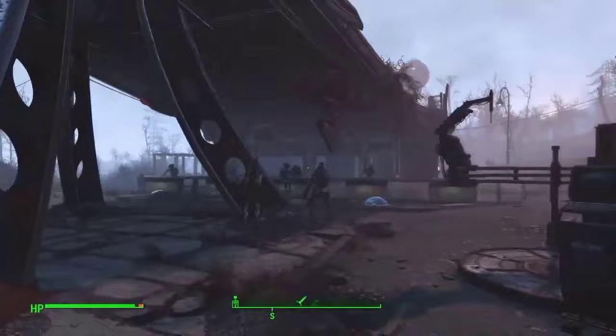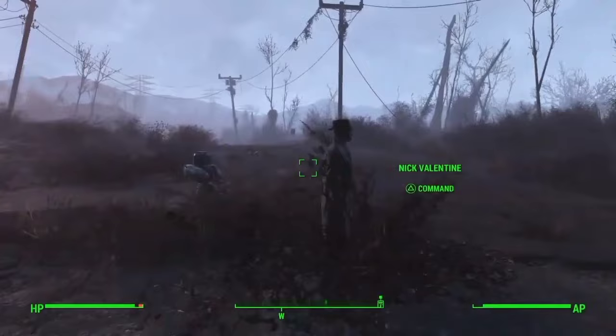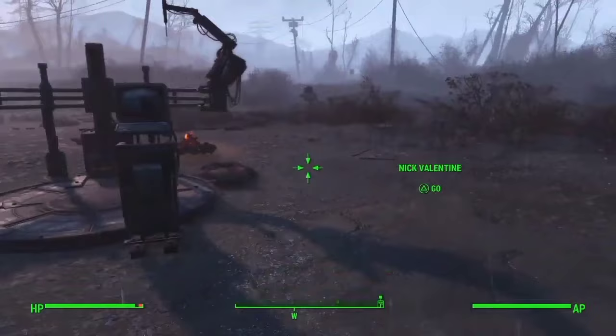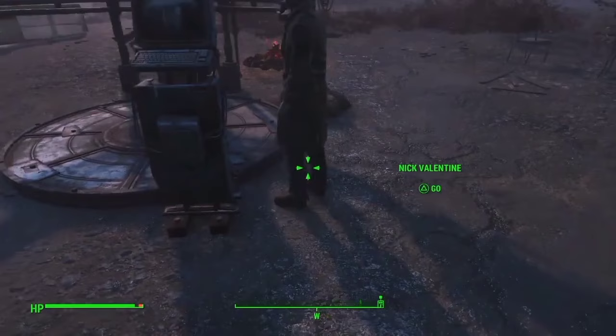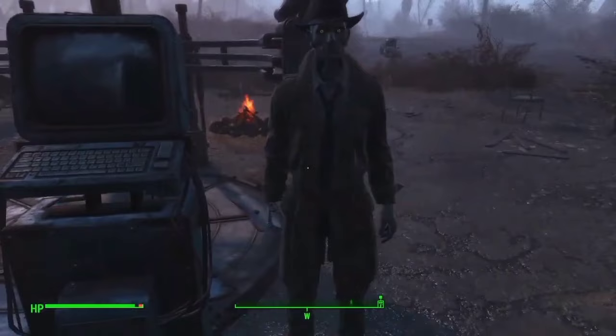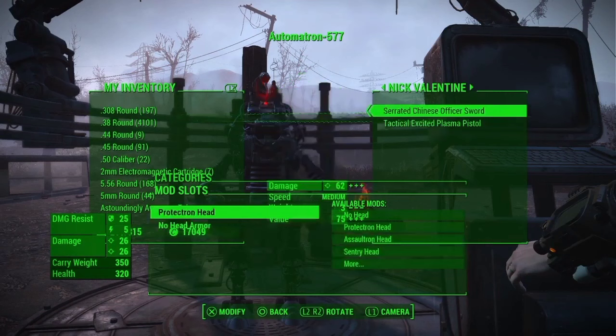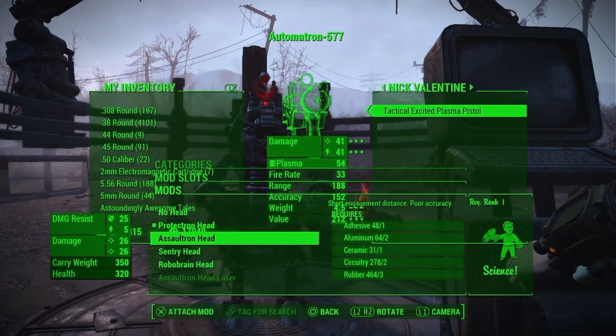For the sixth and final glitch, we are doing the Automatron Infinite EXP Glitch. You'll need to progress in the Automatron DLC story to where you need to build the robot workbench. Take your current follower and put them directly next to the workbench. When you approach them, press Trade — but before you get into the trade menu, also get onto the robot crafting bench. Select your robot and pick any random part to add. The game will glitch and put you in both menus at the same time, and by switching items back and forth between you and your companion, the game thinks you are repeatedly building robot heads and gives you experience each time.